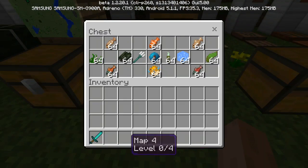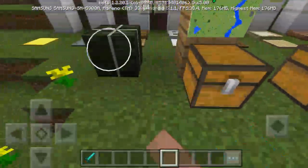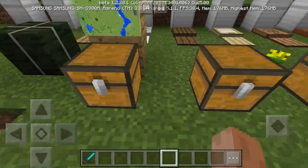Let's take a look at the items here. This is the cooked fish — fishes have actually been added in this update as part of what's named the aquatic update. We've got sea grass, salmon, fish, and dried kelp, which is the block of dried kelp I mentioned previously.